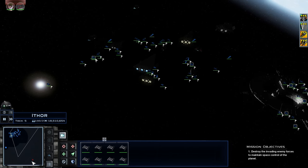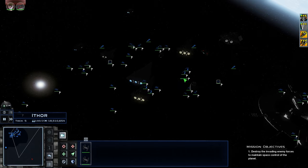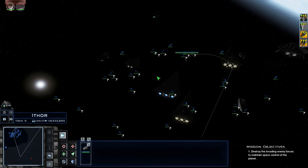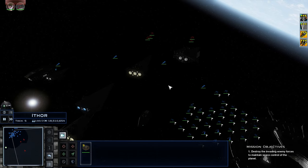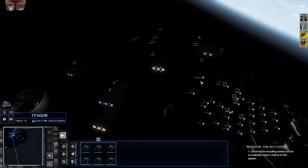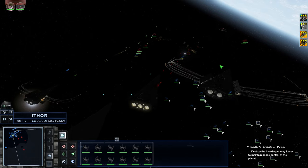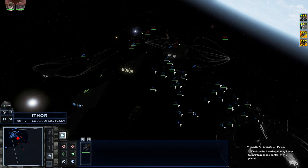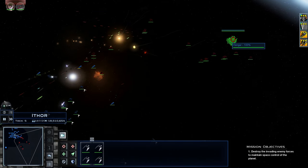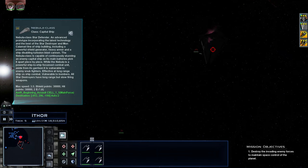It looks like they have one capital ship and then, since it's the rebels, just an absolute crap ton of fighters. It's weird playing this game with no music — I can't play it because it's Star Wars music and it's copyrighted. Let's send the interceptors in. They've got one MC — oh, it's a Nebula class. Look at that, look at those ships — this mod is so pretty.